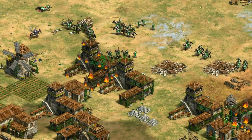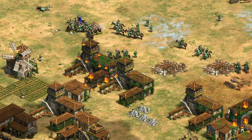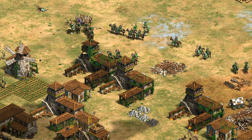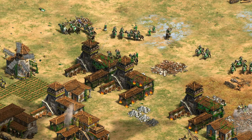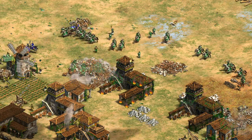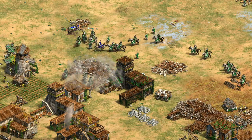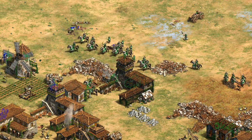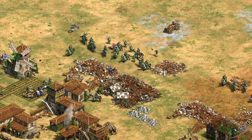Hey guys, Spirit of the Law here. I think most people know that in Definitive Edition there's new graphics, civilizations, and campaigns, but in this video I want to talk about some of the less obvious features that I've been enjoying just as much. This is really for anybody on the fence about buying the game again who wants to know what's different about it, or for people who maybe got it and just haven't discovered all the new features yet.